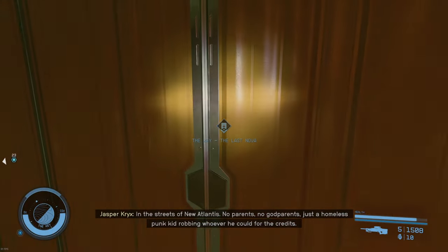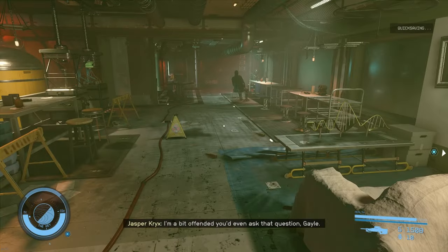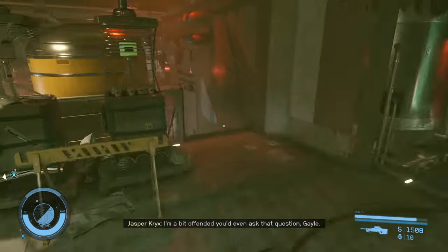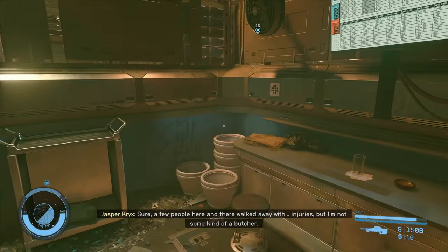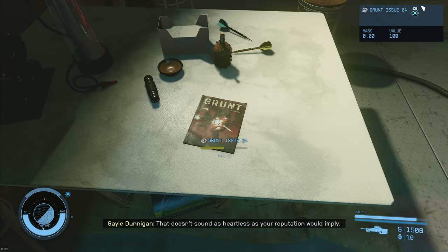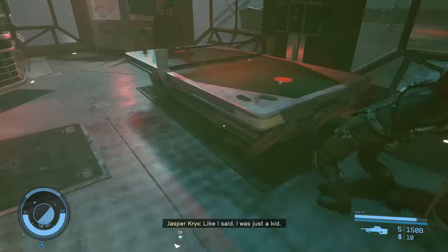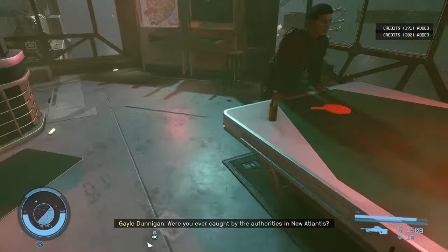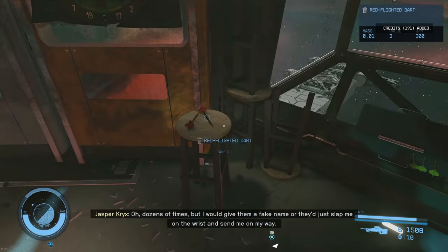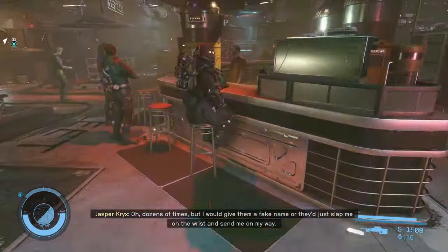We'll go into the bar — The Last Nova. There's a lot of loot in here that's worth grabbing right off the bat. And for some reason they don't care. You would think pirates would be far more possessive. There's another magazine — Grunt. There's money on the table and drinks, and they don't care if you take them. Loot all the things.